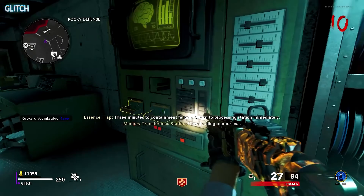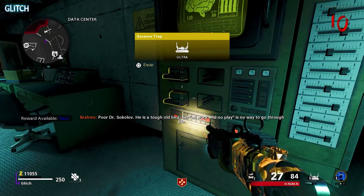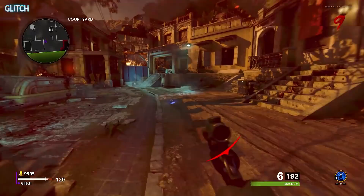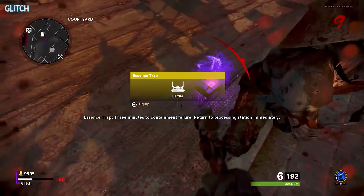Now you have three minutes to bring the trap back to that same machine in the data center to upload the essence. You can actually trap these mimics anywhere on the map — it doesn't have to be at a specific location. The only time you have to kill a mimic in a specific area is if it appears from a drop in the village, as these do not follow you back to the facility. If you end up trapping and uploading the wrong mimic, Weaver will say so and you'll just have to flip the round to try again.